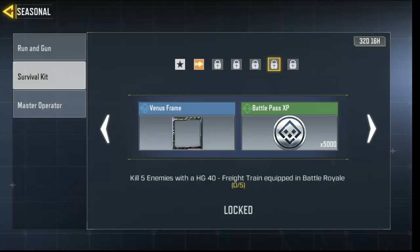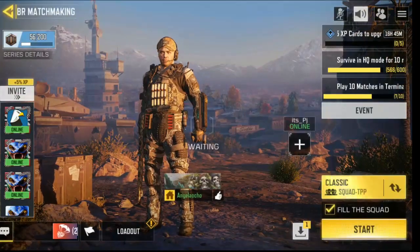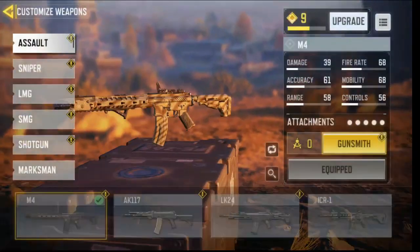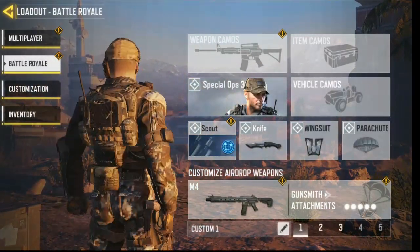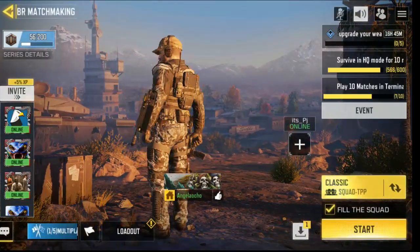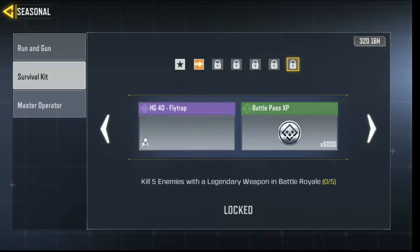Okay, next task: kill five enemies with the HG40 equipped from your loadout in Vorteria. Before you start a match, go to your loadout and customize your weapon — go to SMG and equip the HG40. Then when you go to an airdrop in the match you're gonna find the HG40 there. Pick it up and get five kills with it.